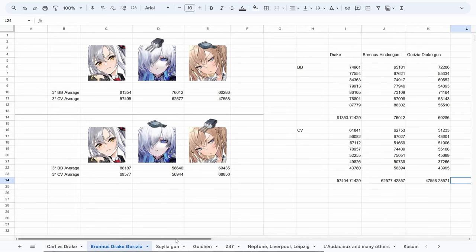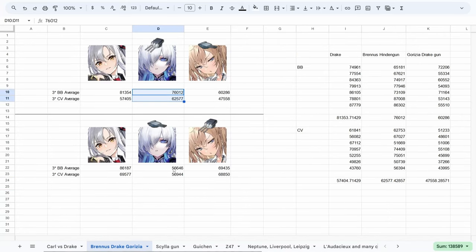Next up are Prenu and Gorizia. It seems the Hindenburg gun outperforms the Drake gun in Chapter 13, and when you give the weaker heavy cruisers the Hindenburg gun, they can somewhat close the gap with Drake. However, these two are both slightly weaker than Drake damage-wise, even with the Hindengun. In practice, Prenu's sword barrage never goes off because her swords are spent blocking shells from the enemy.